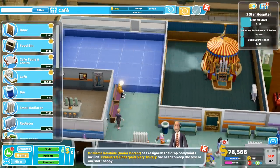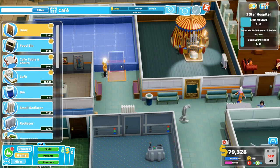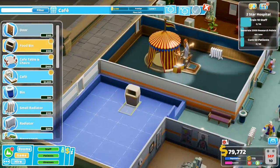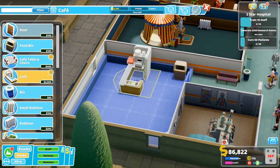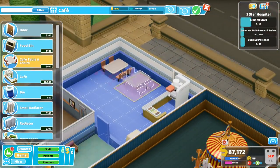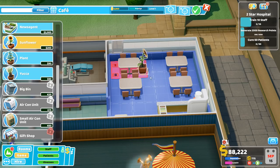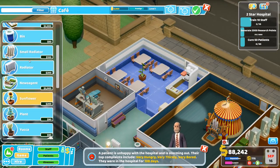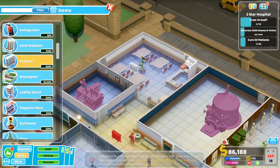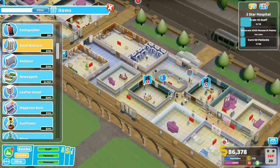Can we do that? I might have to move the bench — yeah, I have to move the bench, I'm afraid. Well, that's fine. Food bin in the corner, like so. The actual cafe over here will do. Some tables and chairs — we can also place a plant or something to increase attractiveness. I don't think we need more than four tables, probably not. Let's place a sunflower. Do we need radiators in this hospital? Yes we do. Radiator in the middle, a small radiator here and here.